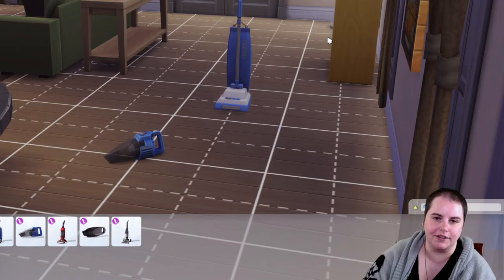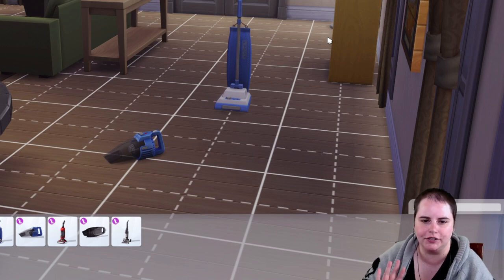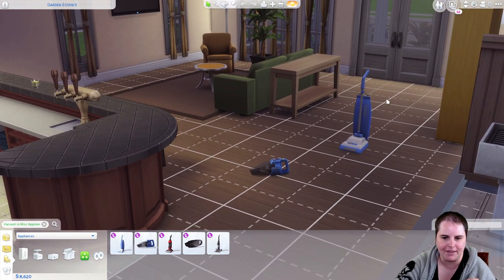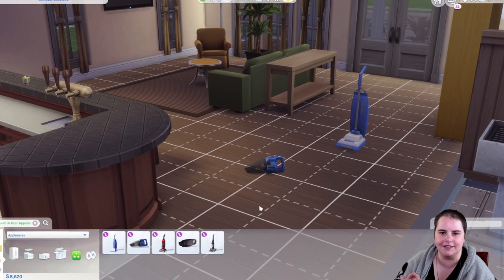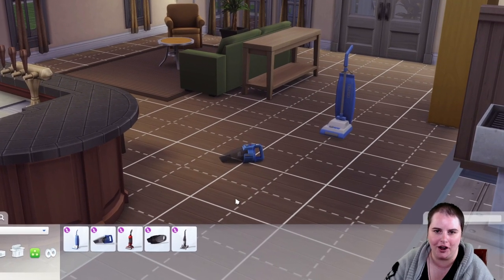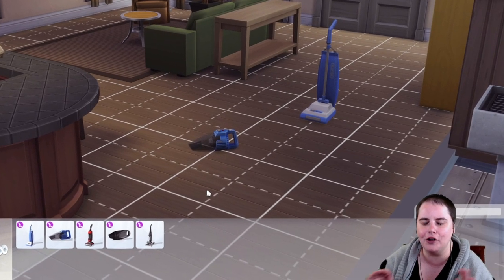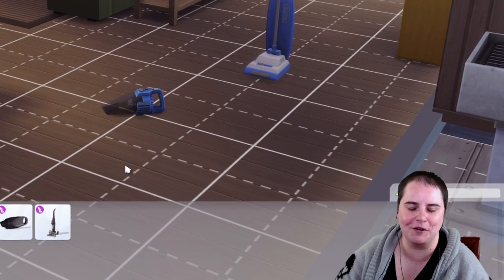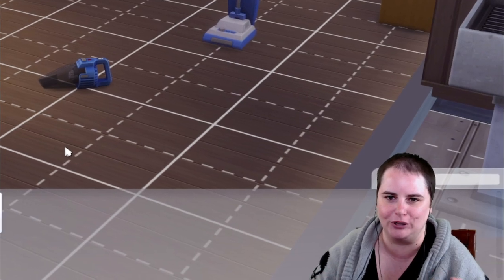I did a little bit of research and found out that you have to let your house sit without vacuuming for a while until it becomes dirty. It can become so dirty that you will get dust bunnies, and then you have to use this thing to suck up the dust bunnies. And if you see this shimmering on the floor every once in a while — that means your floor is clean. I find this incredibly annoying. I know that people have already created mods for this kit, and I hope one of them removes that shimmering.